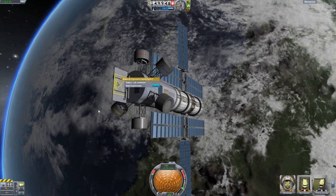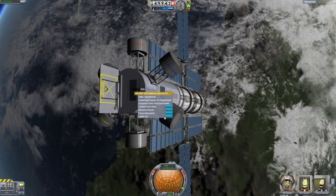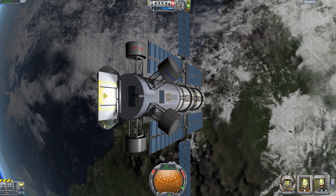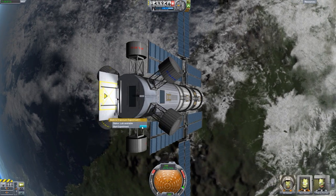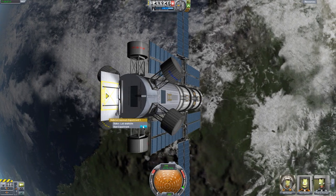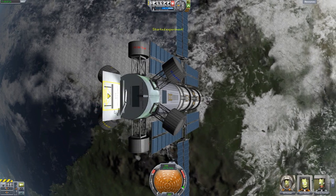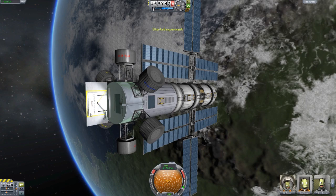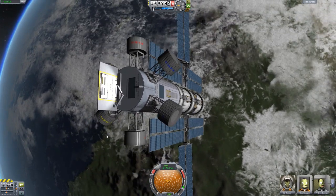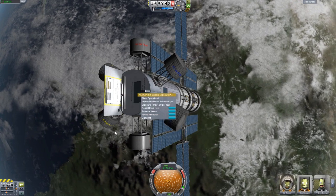One of my favorites are the Material Exposure Experiments, as they require the Material Exposure Lab. We can actually turn on a built-in light that shines, and start this experiment. We get a cool little animation of it exposing the materials to space on the exposure platform — if we click that, you'll see a sample exposure rack pop right out. A little arm pulls it back, and there we go. I like that little animation.